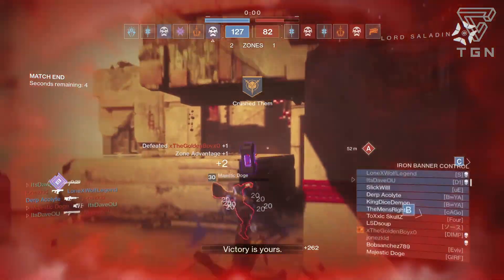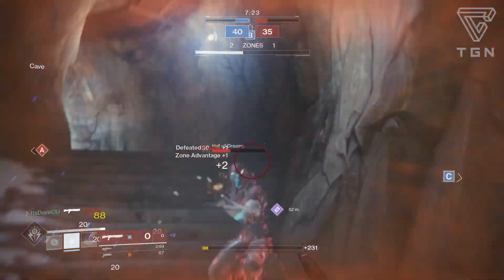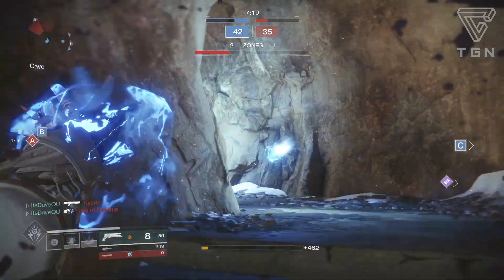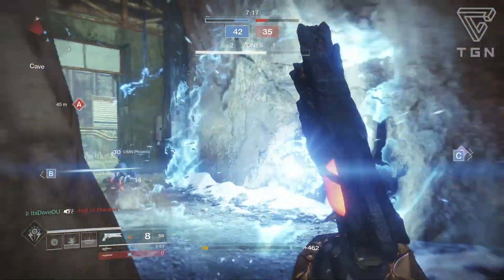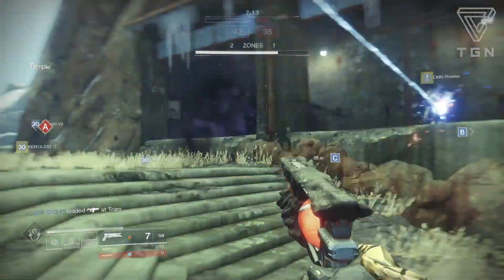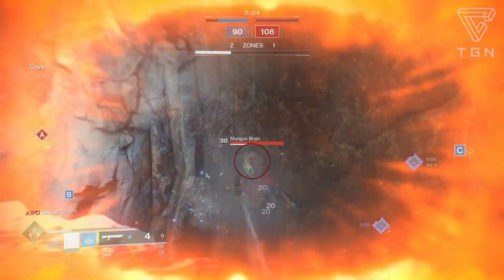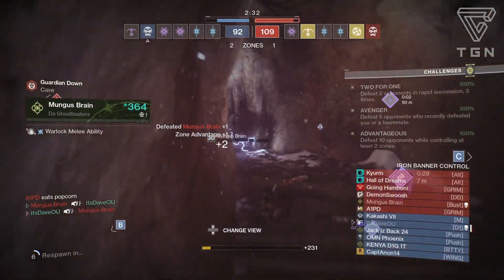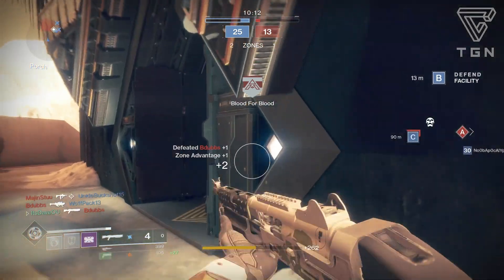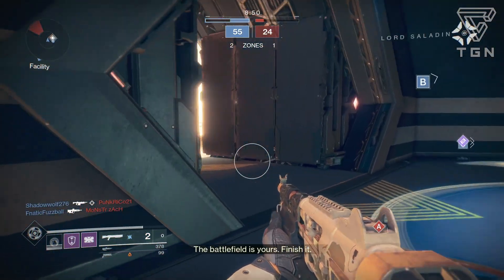Auto-loading holster isn't a great trait perk to have versus other perks like rampage or kill clip, but I really haven't seen any shotguns that come with it. It's only really viable in PVE — you can stow your weapon and get a full reload while you're shooting your other weapons. People use it on Sins of the Past rocket launcher all the time. In PVP, the only way it'd be viable is if you have a lot of power ammo, which is extremely rare. Maybe in Mayhem where power ammo comes in all the time, but other than that it's really not too viable in the crucible.